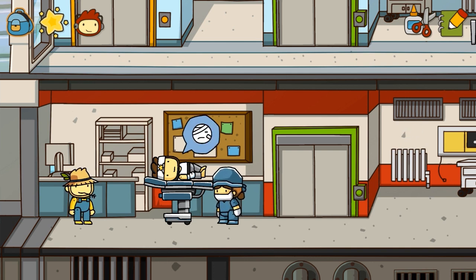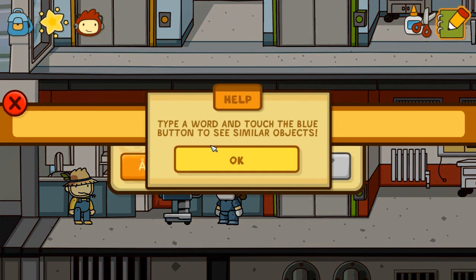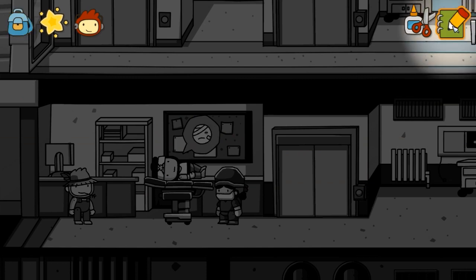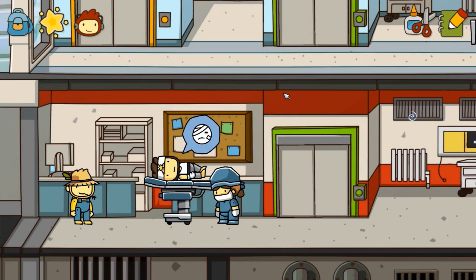I thought it would be fun to do the hospital level of Scribblenauts Unlimited. I just recently got this game. If you're not familiar, it's a game where you solve puzzles by using a notepad that allows you to create objects in the game - you just type a word like 'pencil' and it spawns whatever. There are limitations on what you're allowed to use, but there's a Steam Workshop so I'm sure people will get around some limitations. I've got a couple things from the Steam Workshop I might use.